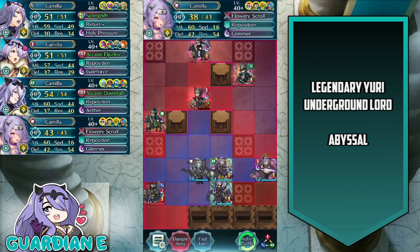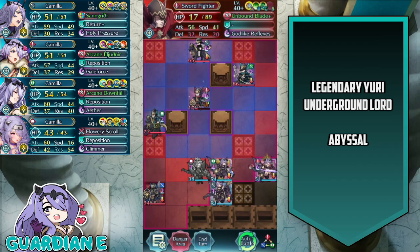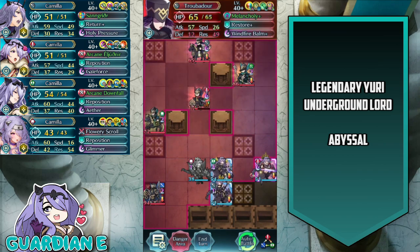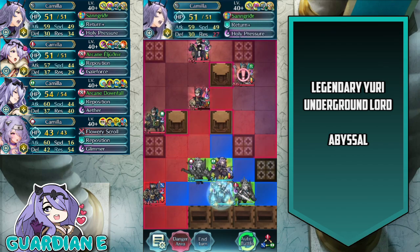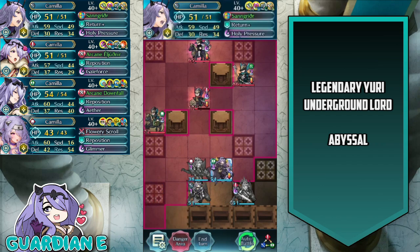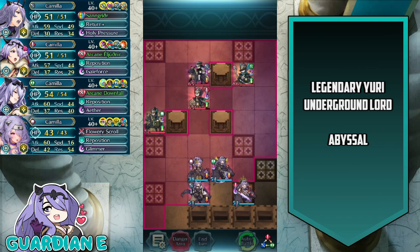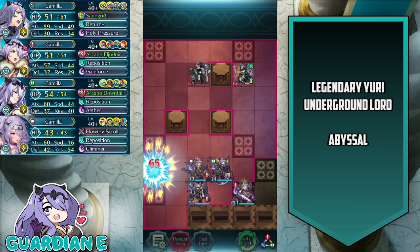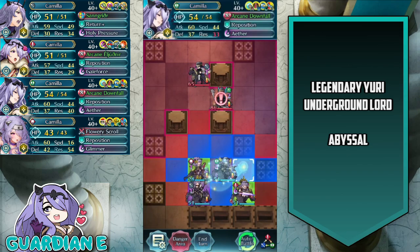Ninja Camilla is perfectly comfortable against both the sword fighter and the green flyer. The troubadour is going to prioritize healing the sword fighter, so she's actually not going to attack. We do have to worry about the green bow, but we're going to shift down so that New Year's Camilla can engage on the following turn. Brave Camilla is going to take out the lance knight, who has the Charge skill, giving him deceptive movement range and warping capability. Then we're going to sit pretty with Vanilla Camilla — she is effectively just a wall throughout the entirety of this battle, just tanking everything and leaving destruction at her feet. Ninja Camilla is able to handily take out those two units.